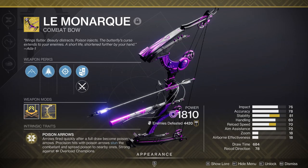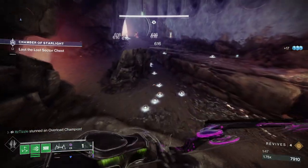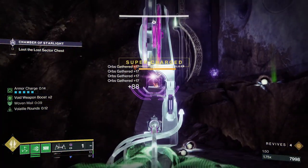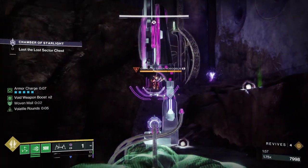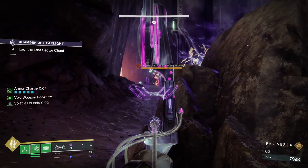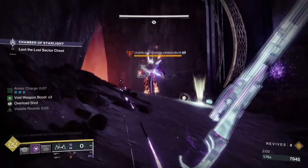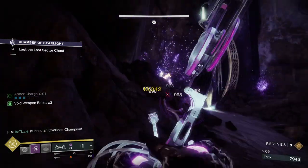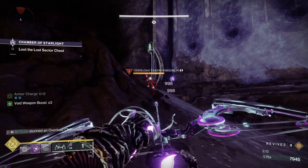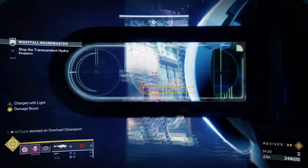Speaking of Overload Bows, let's look at Le Menarche. This weapon has Overload built into its poison arrow, so it doesn't stun on hit but when the poison is applied. You need a perfect draw to stun a champ, and there is a slight delay which can be the difference between life and death. On seasons with Overload Bow, you can run that mod to apply Overload without a perfect draw, making it more forgiving. Le Menarche is great for keeping Overloads stunned especially at a distance — you can peek shoot, and the damage over time from poison lets you dip back behind cover. I actually used this bow to solo the Glassway GM last season.